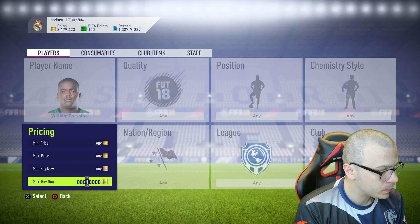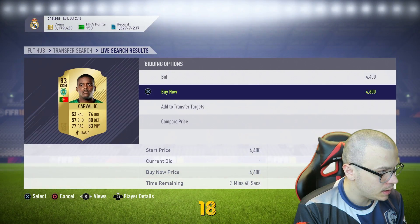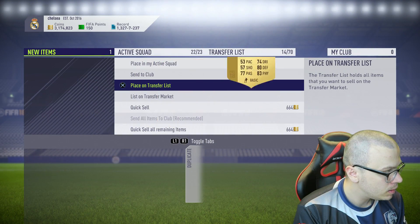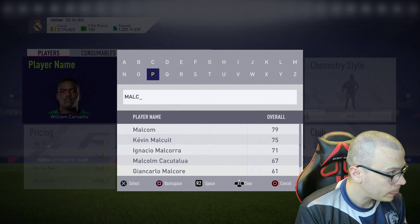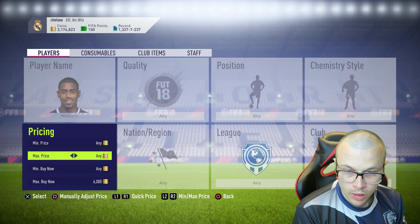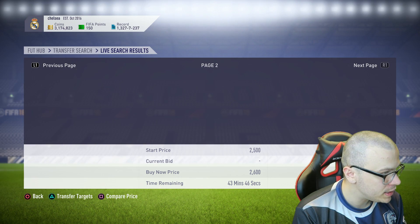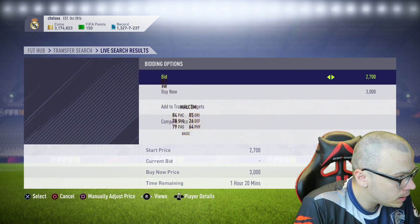William Carvalho — his price is probably around 6,000 coins. The next one is Malcolm — 79-rated Malcolm — his price is 3,000 coins. Actually I need the 82-rated version. There we go — got the 82-rated Malcolm.